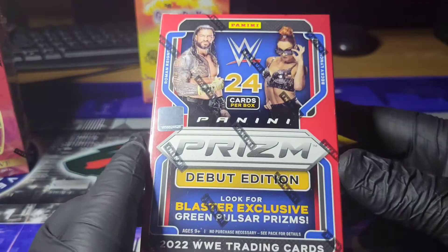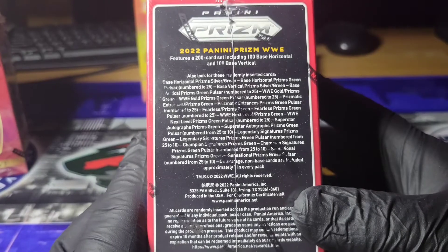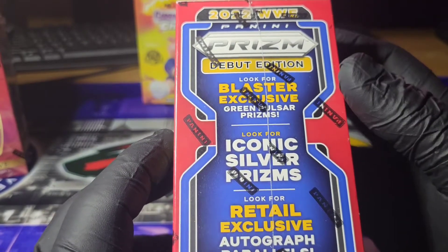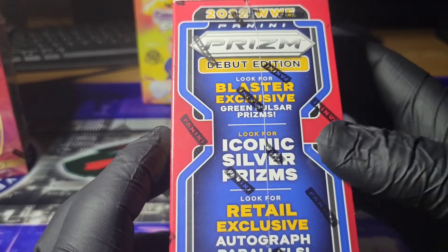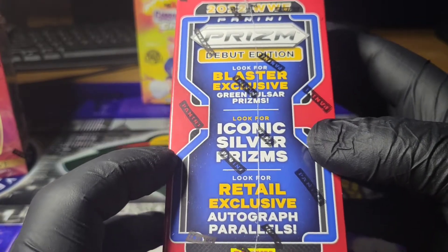In this one we are going to look for Blaster exclusive green Pulsar Prisms, iconic silver Prisms, and retail exclusive autographed parallels.